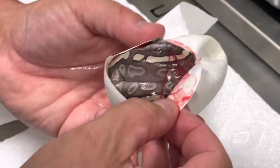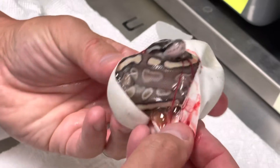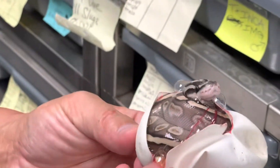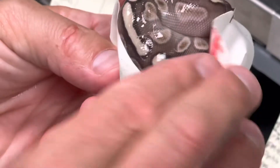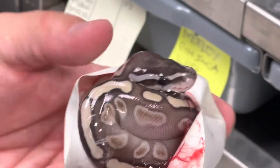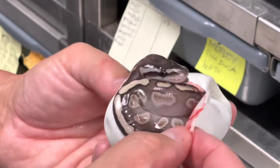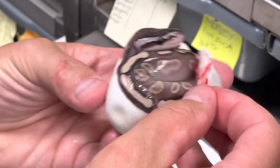This is a nice GHI Mojave Fire, it looks like. See that pretty rad design — that dorsal stripe. It almost looks like it might be Lesser too. It's kind of like the male that sired this clutch.